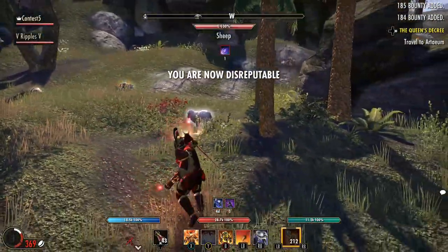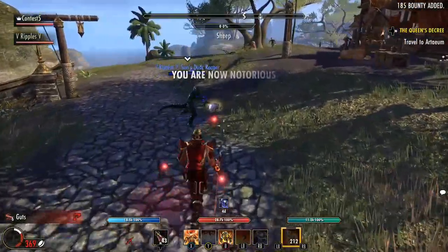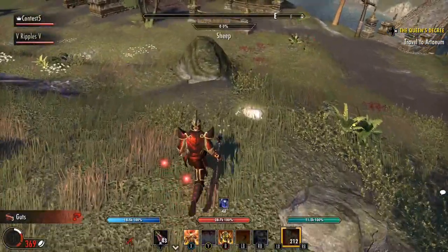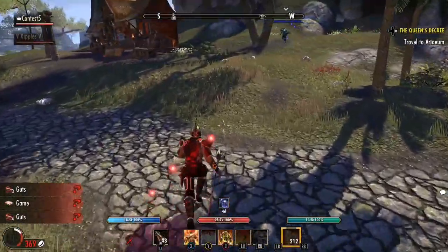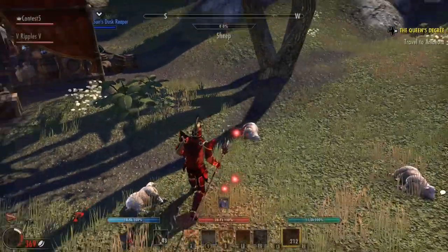Especially try to do this once you have a high pickpocket chance, which should come fairly quickly. If you want to grind and level once a day, just gather however much you need per day and turn it in. Personally, I grinded out about 2,000-ish guts in a day, and would just log out in front of the fence each day to remind myself to turn them in when I logged in, and it worked pretty well.